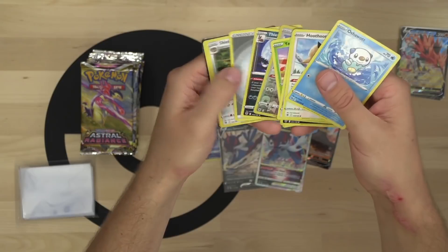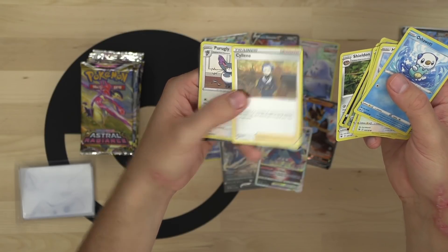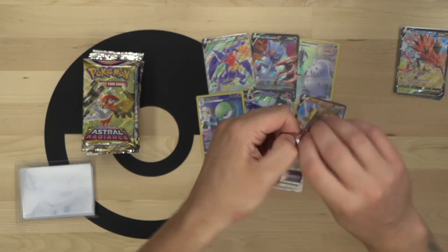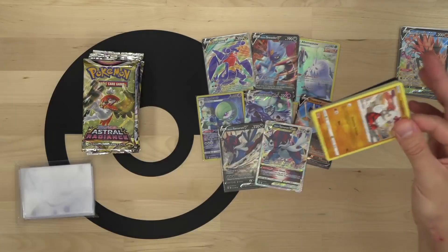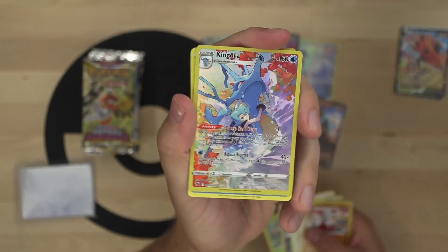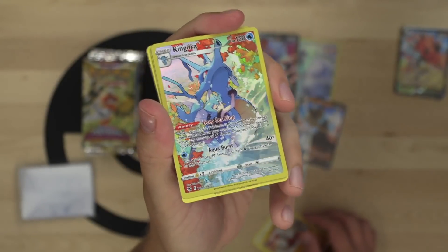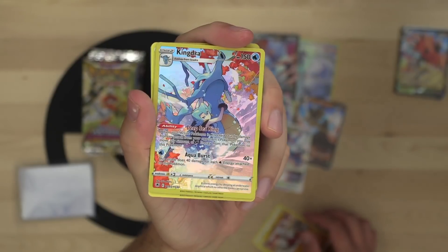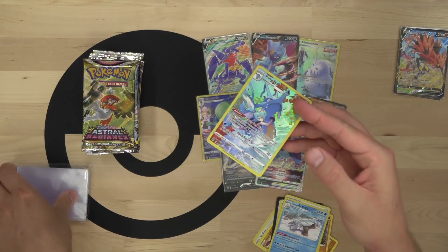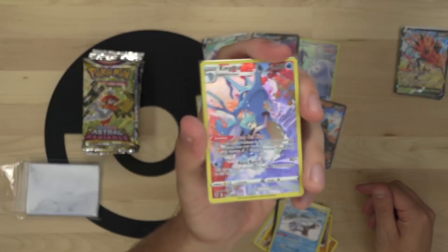Reverse Miltank, and Shieldon - flip two coins, put a number of cards up to the number of heads from your discard pile on top of your deck in any order. You can get stuff back from the discard pile - that's kind of nuts if you're lucky. Hisuian Growlithe, and Kingdra from the trainer gallery - absolutely love that artwork, what a stunning card. I love that character rares are giving non-secret-rare, non-Pokemon-V cards some epic full art treatment.